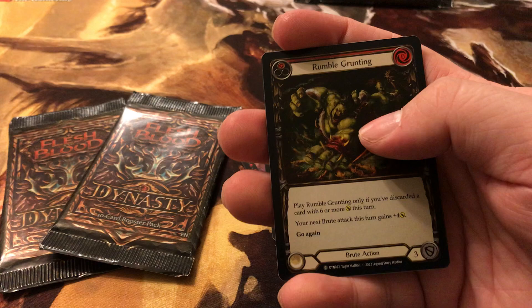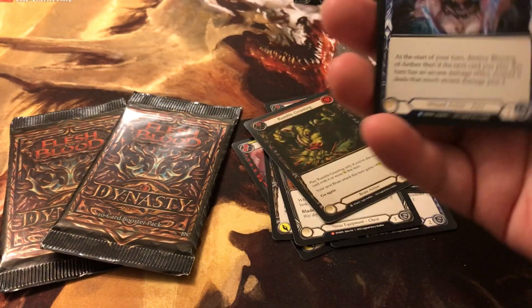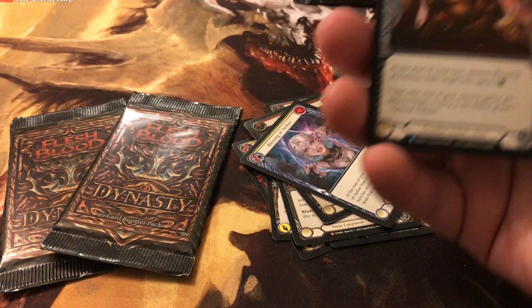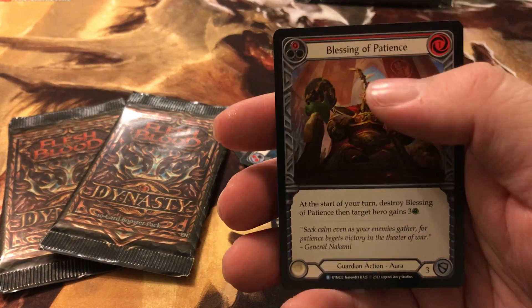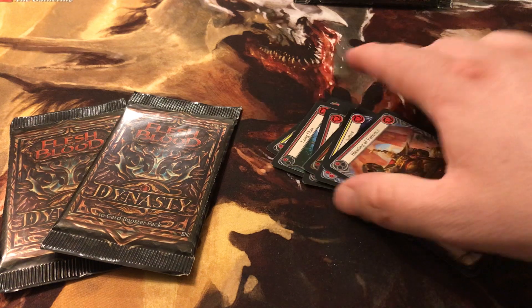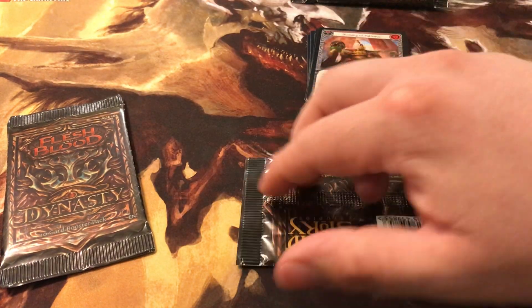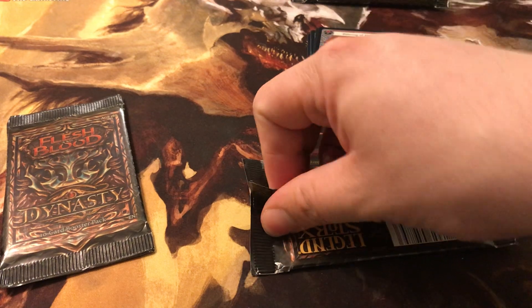Then we got a foil Rumble Grunt. Another rare: Blessing of Aether. Another rare: Blessing of Patience. So we got three rares or mythic? Not bad. Not bad at all.